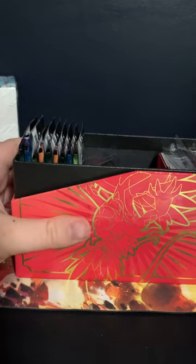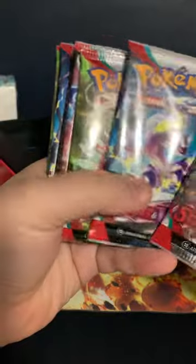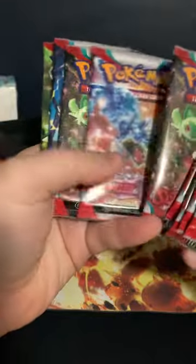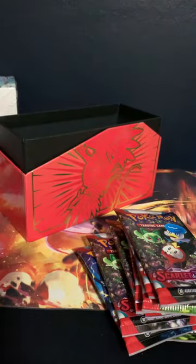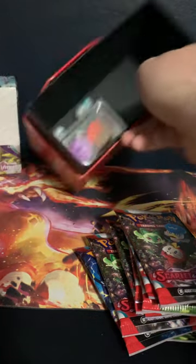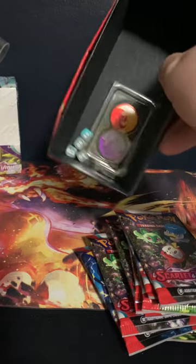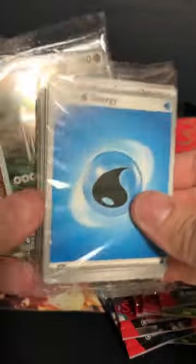Open it up, remove that cardboard, and grab out our nine packs — one, two, three, four, five, six, seven, eight, nine. Setting them here. We got ourselves some goods. Got ourselves some dice that looked like were missing — they fell out of the package. Got ourselves our dividers.